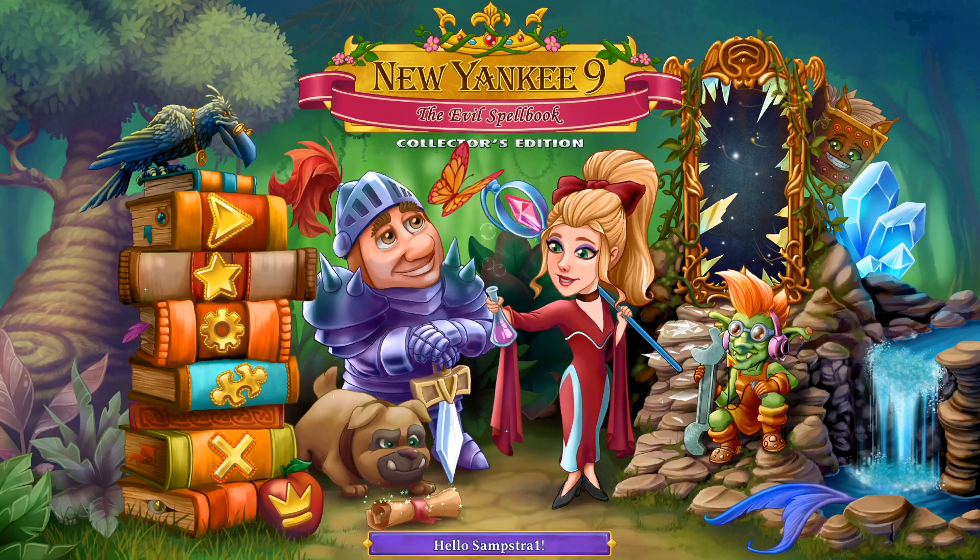Welcome back to Sumstar Games, the place to find new strategy games. Today we're going to play another one of these resource gathering games, published by Oliver Entertainment. It's called New Yankee Knight: The Evil Spellbook.